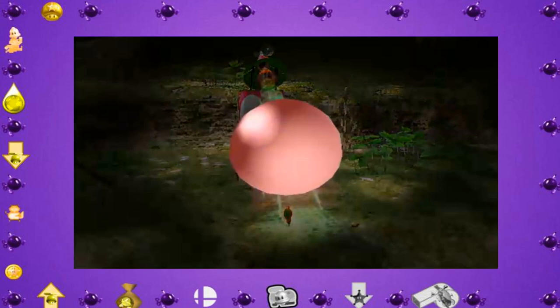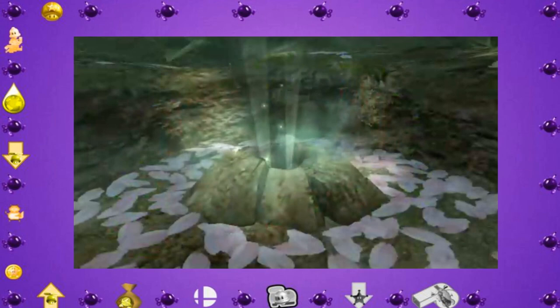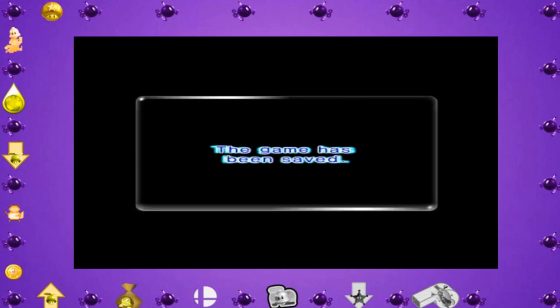Even on our first day here, we see a couple of things. For one, we get our first can of spicy spray — something that we can use on our Pikmin to make them temporarily stronger and faster. As well as we hop into our second cave, that being the Hole of Beasts, and just like our first cave, the Emergence Cave, it's relatively easy.